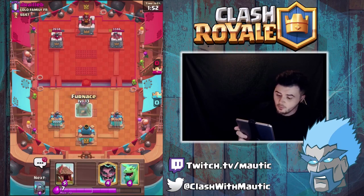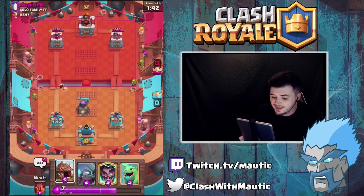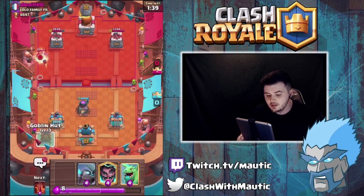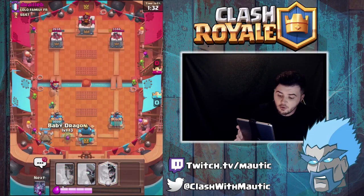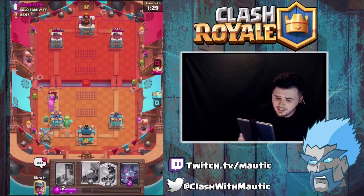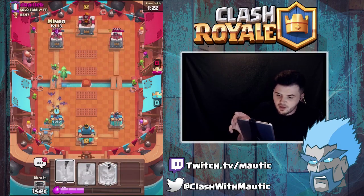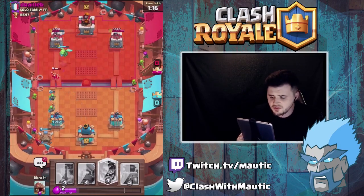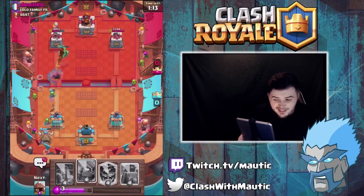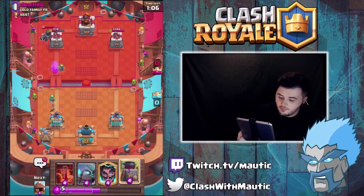We're gonna go for the furnace, maybe even go for the hut down the left hand side. We're just waiting until full elixir - we don't want to spend elixir too early so we don't have elixir to clean up whatever he's going for. He is going for a rocket on the middle so I'm just gonna go straight for the hut. I'm gonna go for a baby dragon at the back. I want to kind of bait out that mega knight before he actually gets on the tower, so we're gonna go for a miner in the back.